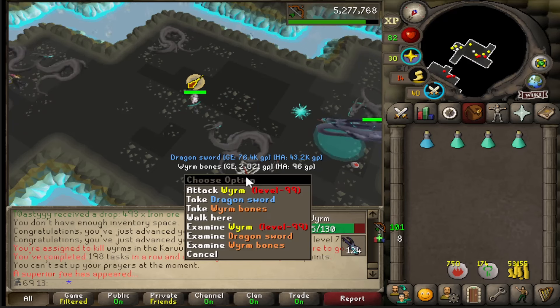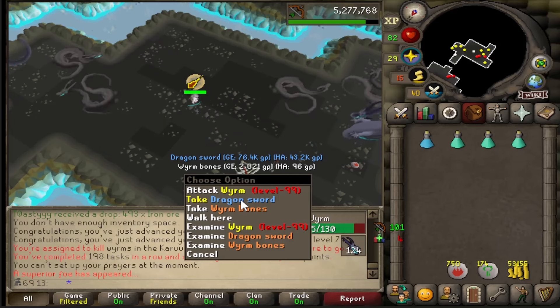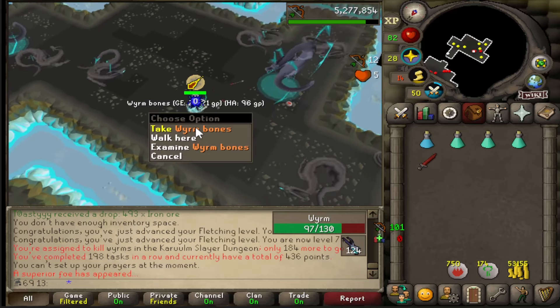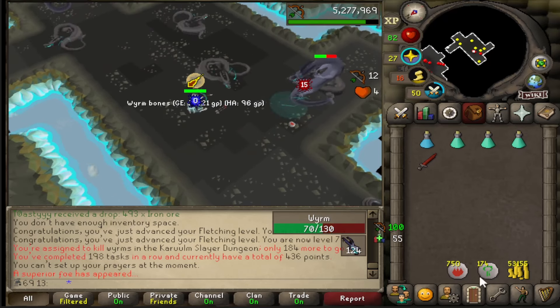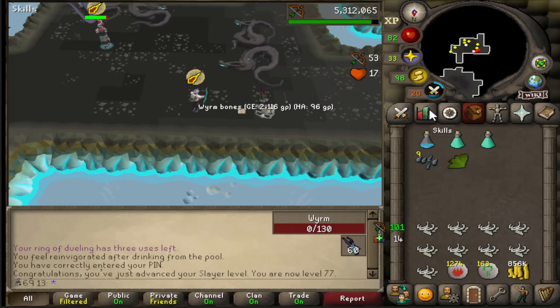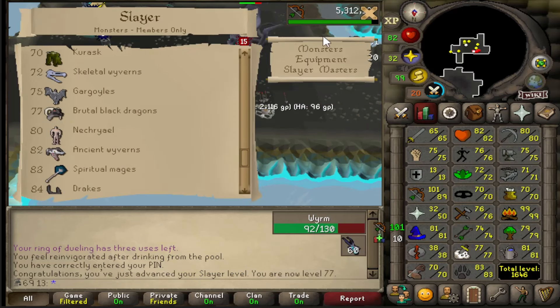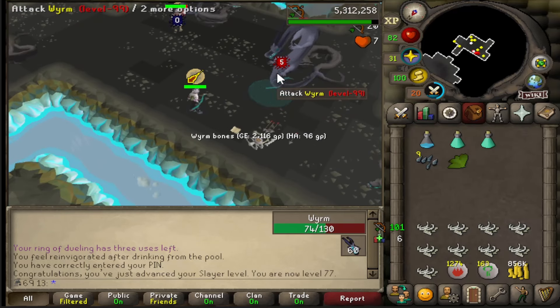A second Dragon Sword! That's interesting. I've not killed many of these at all — like 231. I've already hit the drop table twice. That's crazy. 77 Slayer — that unlocks Brutal Black Dragons. I'm pretty sure I've just read something about these in the combat tasks, so hopefully we'll get them assigned at some point.